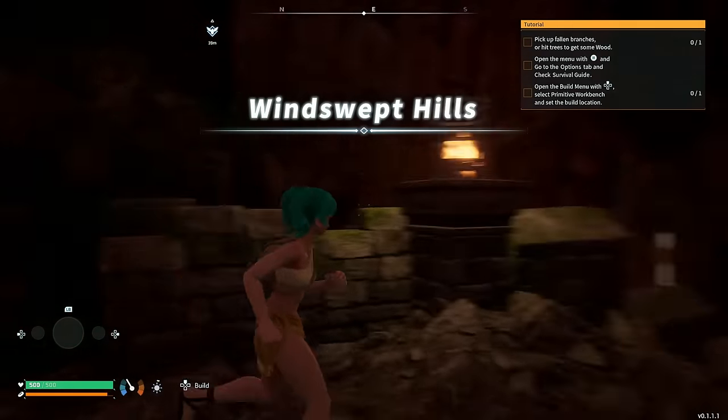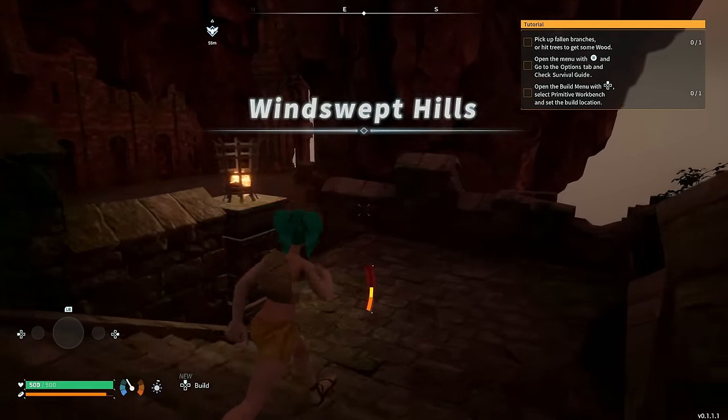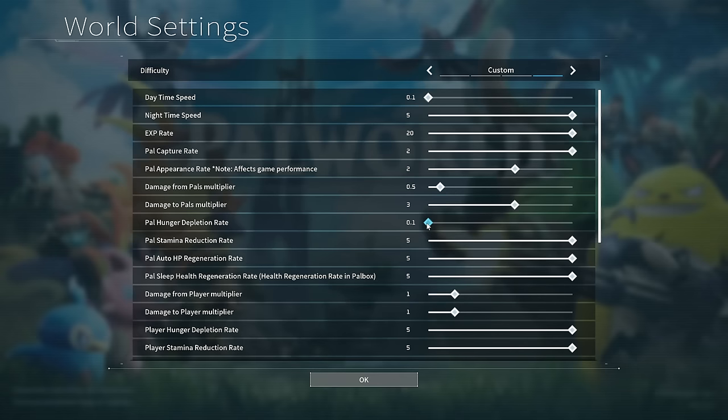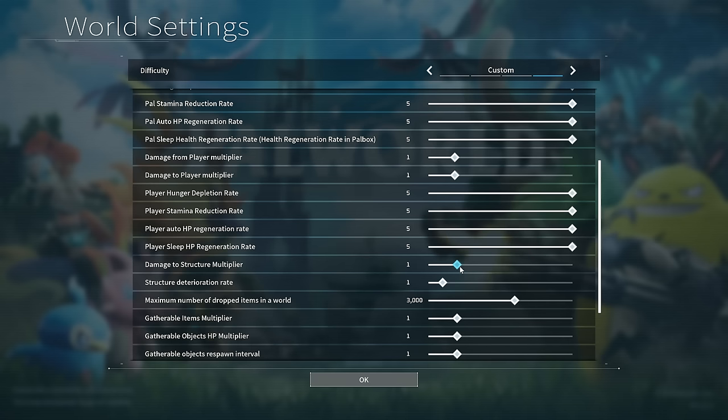Before you've even spawned into the Windswept Hills — the spawn point for everyone — there are a few things you need to know. The game has extensive customizable settings that can make the game either easier or harder. If you've ever played games like Ark or Conan, you'll recognize some of these sliders: they basically increase how much you need to eat or drink, how much health you regain, how tough the pals in the world are, and how much damage you do.